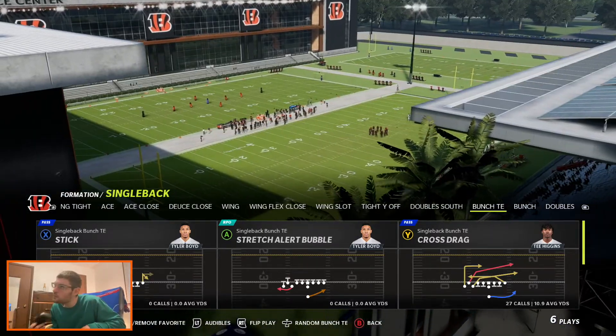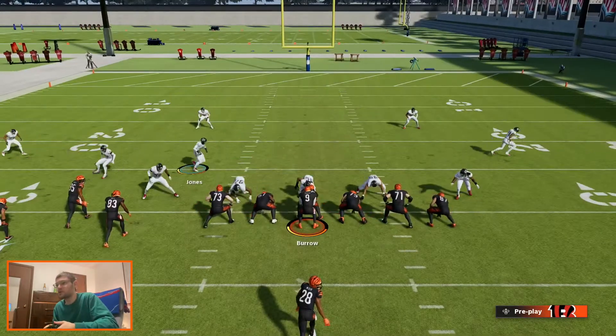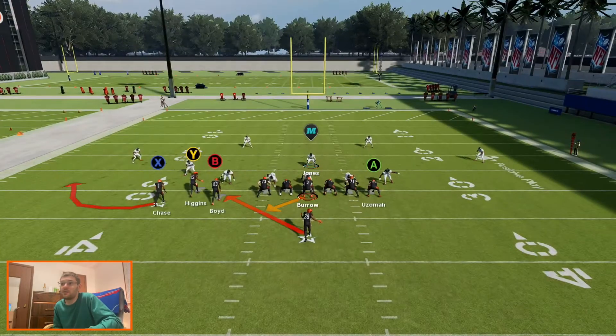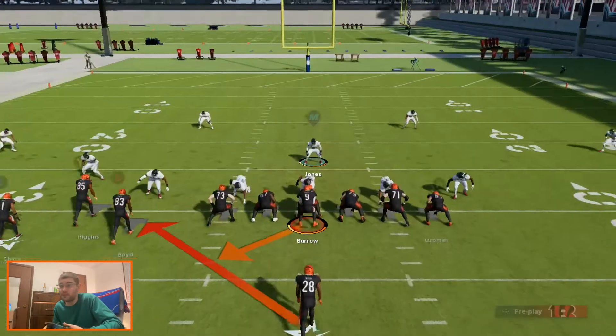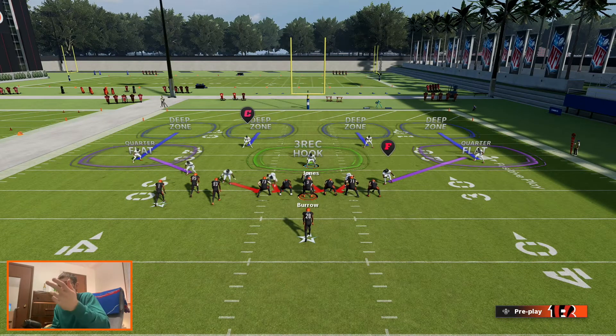We've got a question on one of the past videos about having issues stopping the stretch bubble when it's flipped — flipping the run to the left, running it towards the bunch. What I like to do whenever we go to these stretch runs — we're in the 3-3-5 Wide here.